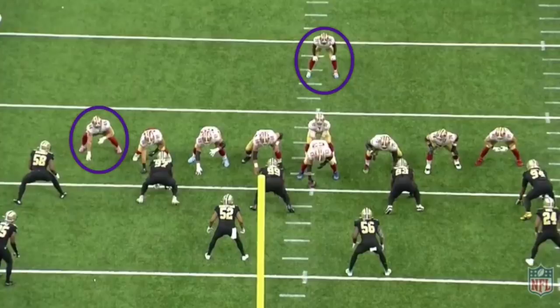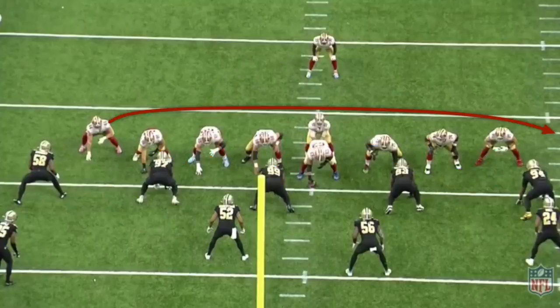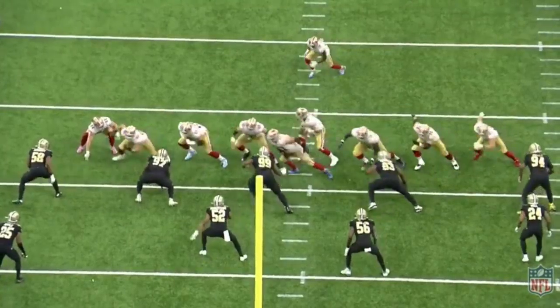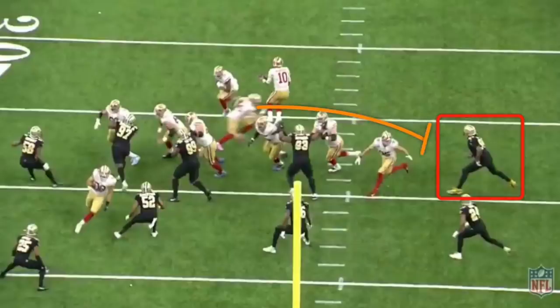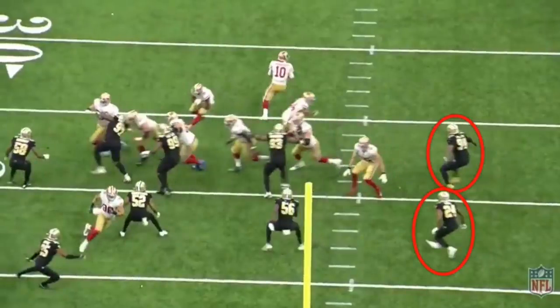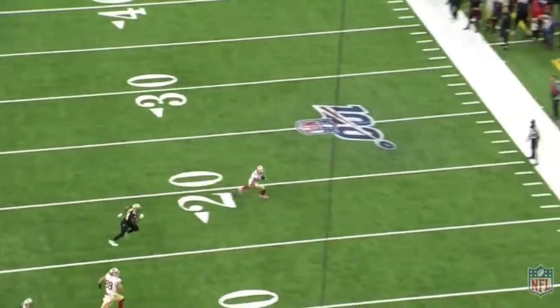The offense is in heavy 22 personnel — two running backs and two tight ends — but instead of lining up in the backfield, Juszczyk is on the end of the formation as the third tight end. The Saints have to respect the possibility of a run because of all the beef on the line of scrimmage. At the snap, just like 18 support F-sift, Juszczyk kicks out the unblocked defensive end while tight ends Garrett Celek and Kittle begin to block play-side — but instead of blocking, they spin out and run routes. Defensive end Cam Jordan has no idea if Juszczyk is about to block him or speed-release to the flat. When Garoppolo comes out of the play fake, the flat is left wide open for Juszczyk for an easy first down.